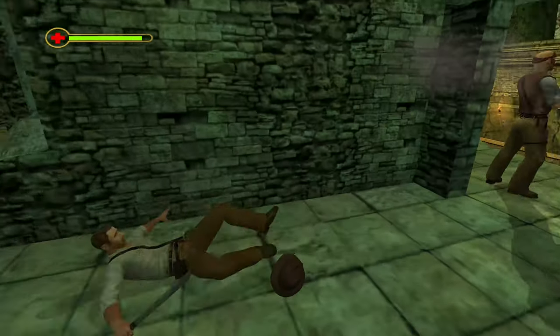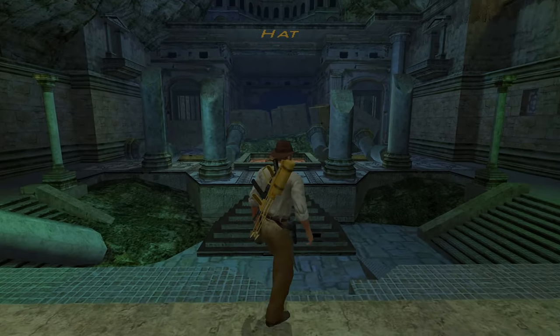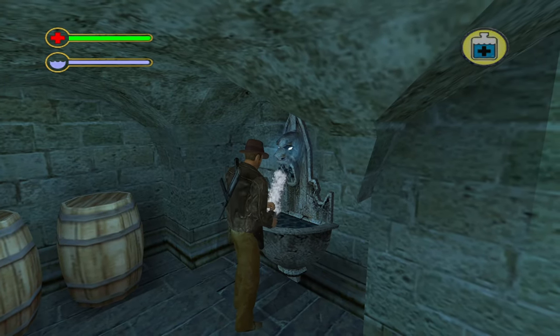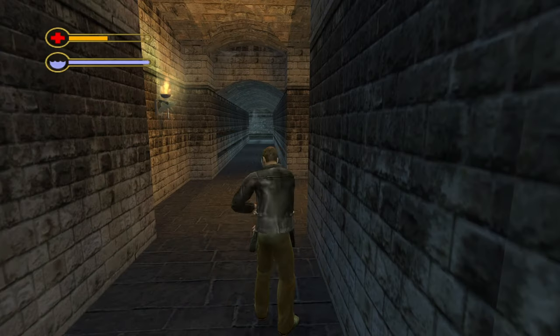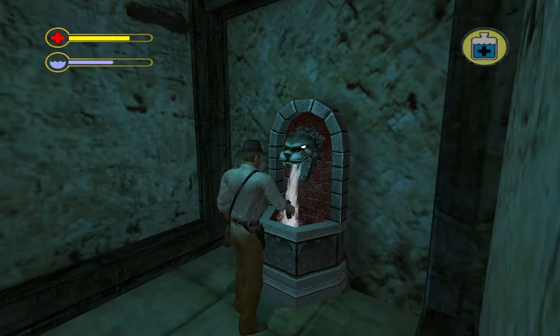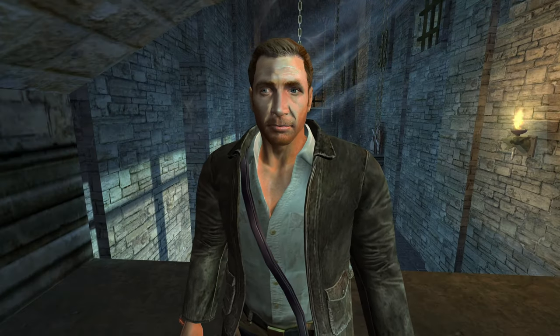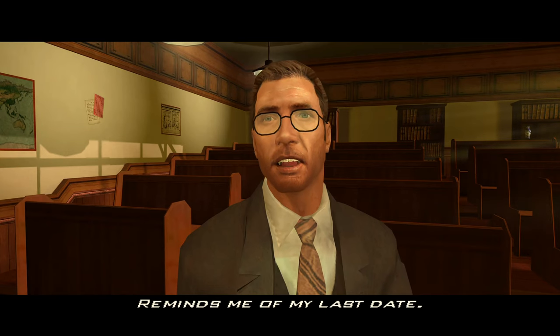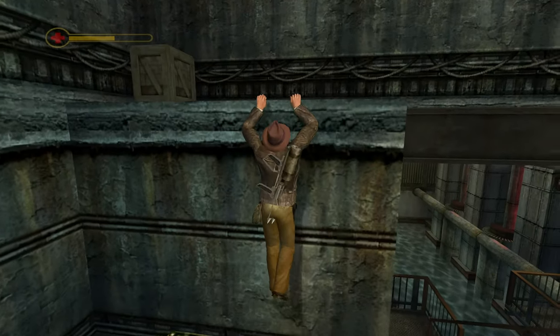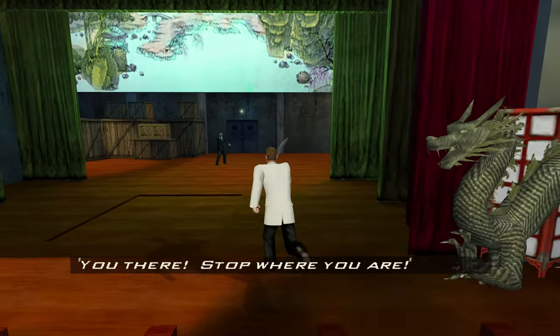One little detail that I love is how Indy's hat can fall off in battle and you can go pick it back up. You recover your health by drinking water at fountains placed in each level. You can also fill up your canteen as a reserve to take a drink whenever you're low on health. There's something inexplicably wholesome about this — hold on guys, time out, gotta hydrate. There are also med kits throughout the level, usually in breakable crates that fully restore your health, and they really come in handy.